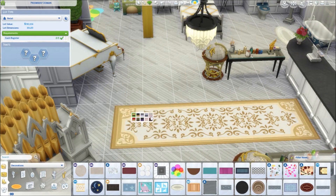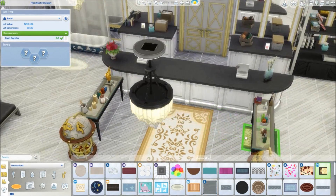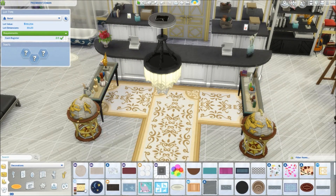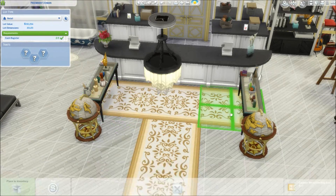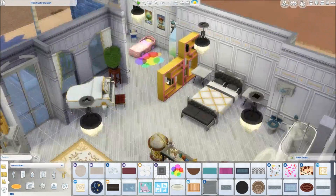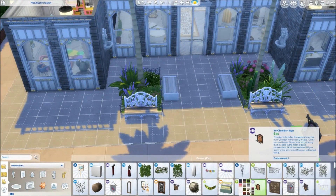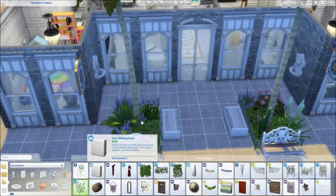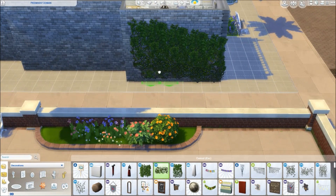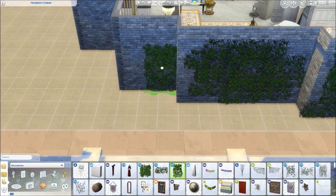A couple of things to note about this build — it is on the gallery. If you want to download this build you can find me on the gallery on Origin — just search Esme Rose and you'll find it there. Also, if you use this build make sure you tweet us, Facebook us, or send us a message to let us know. If you've converted it into an apartment or shop build or something like that, let us know — that's totally what it's made for.